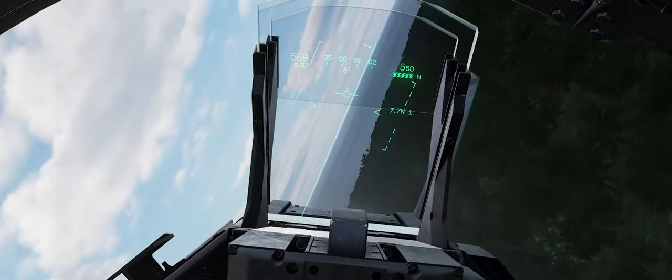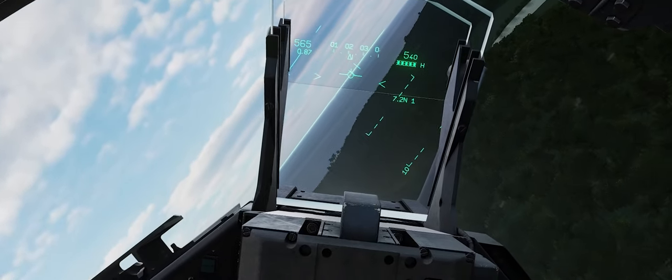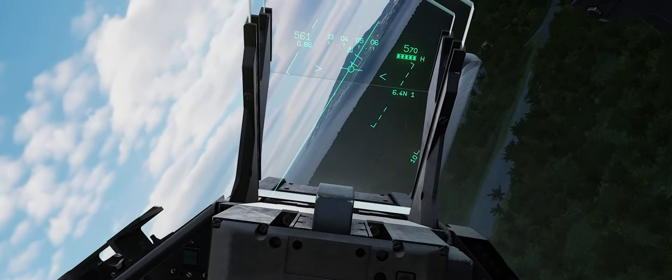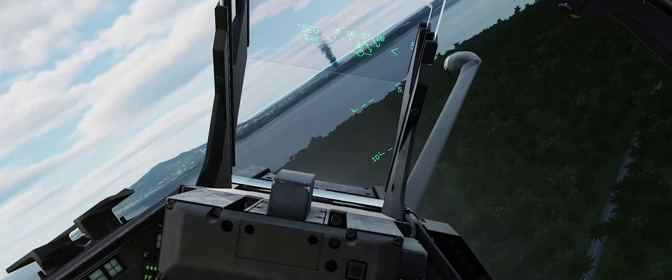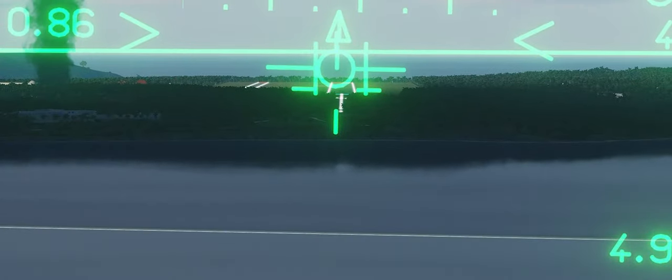Now you can see the Route Desire is actually moving to the right. We're going to put the flight path marker into the vertical bars and follow that towards the waypoint. Remember, waypoint one is our airfield which we're going to attack. We're intercepting the runway heading of 068. And you can see right now, if we zoom in, we're directly lined up with the runway heading.